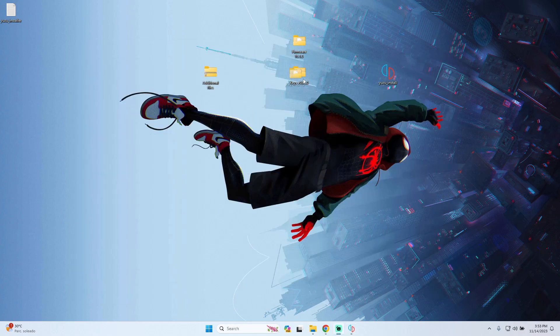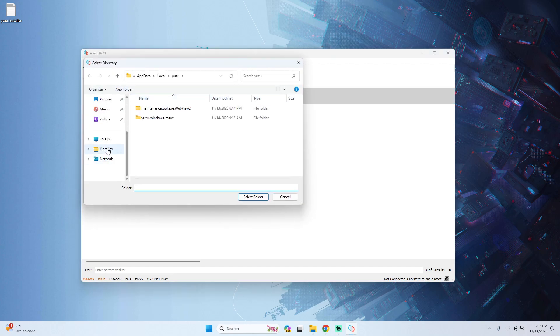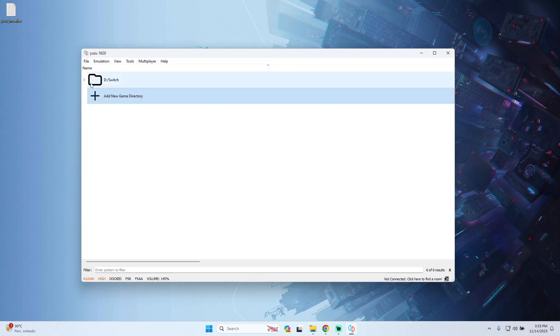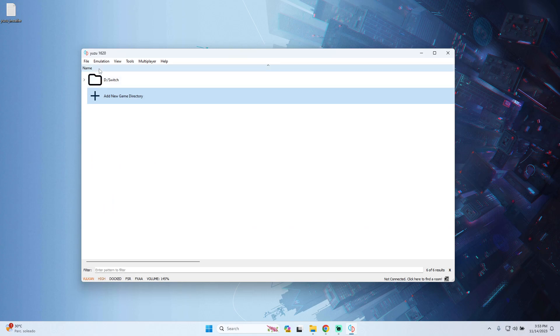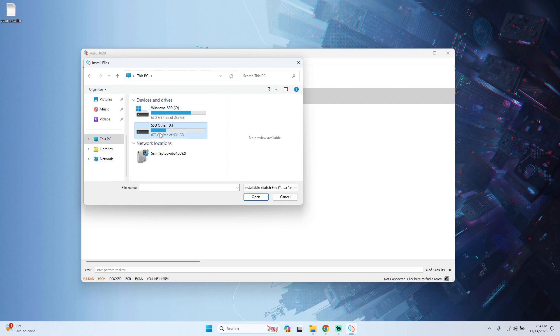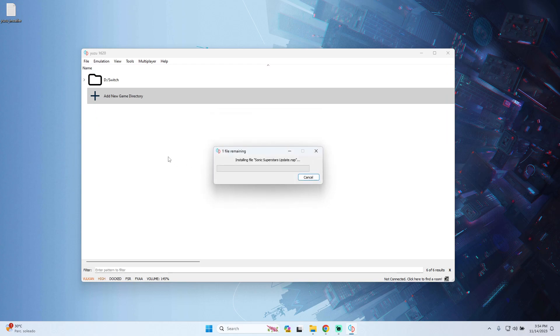Now we have the firmware and the product keys installed in our emulator. The next step is to add the game. Go to Add New Game Directory and search for the folder where you have your game — in my case I have my Switch games there. Select the folder and you will see a list of all your games. Since this game has DLC and updates, go to File, Install Files to NAND, navigate to your update file and press Open to install it.